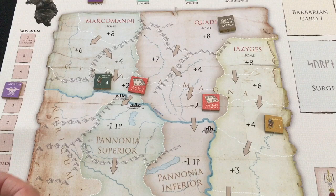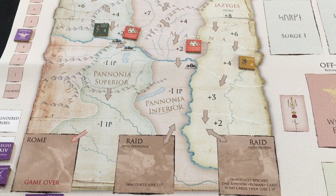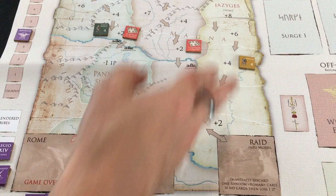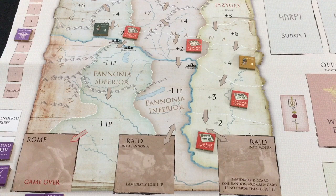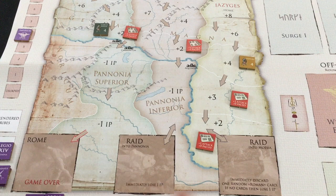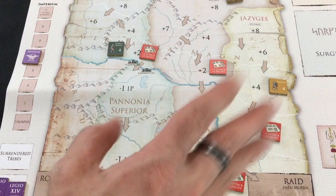I'll also use my generic action card to build two level one forts on the other tribe's track, chaining them up. I want forts there so I can cancel a barbarian move by discarding one. Fighting is a crapshoot, but having a fort and stopping movement is way better than letting them move and then fighting to push back. I'll stop there and save three cards.